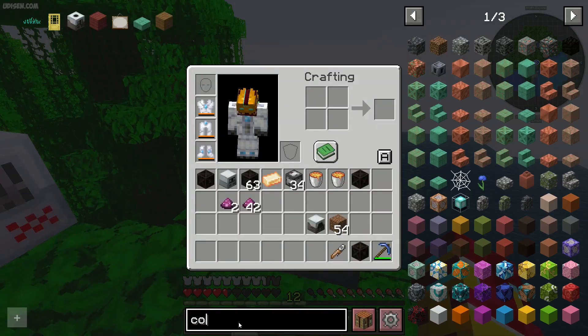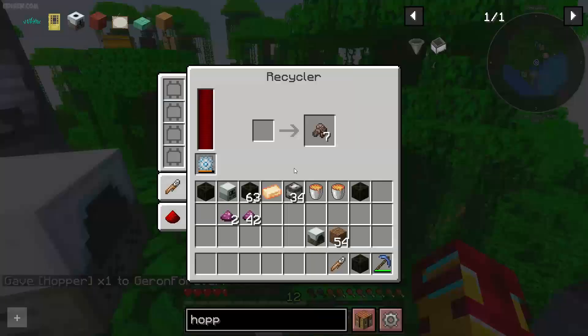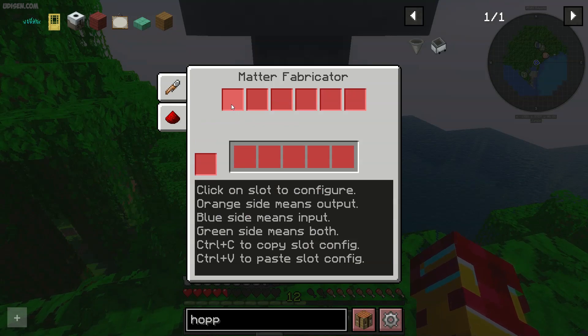Of course, you can automate this procedure. For example, you can place a hopper above and collect any type of scrap from this machine, place it in the hopper. And of course, you can configure this in the configuration slot.